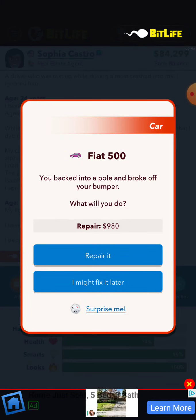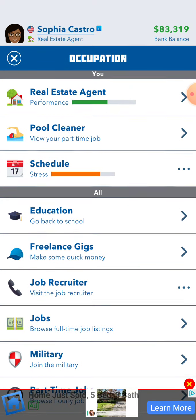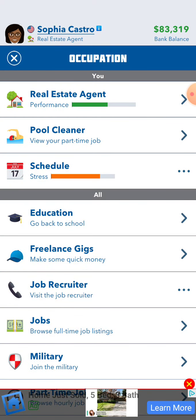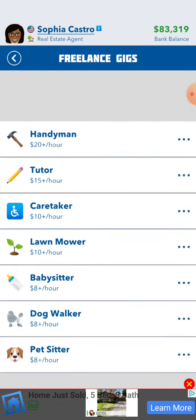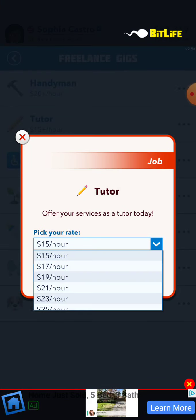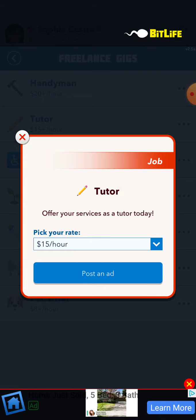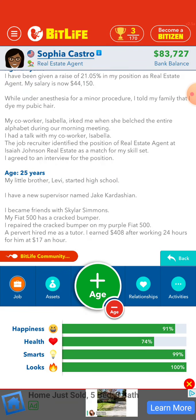Oh yeah, okay — repair it. Let's see, make some quick money. We can tutor — we're really smart. Let's do 19. It looks like we're insanely smart.